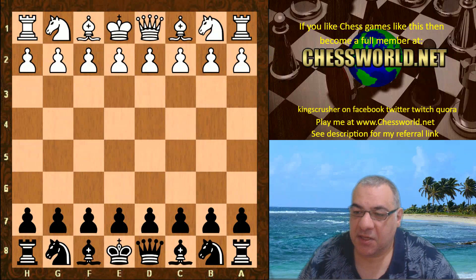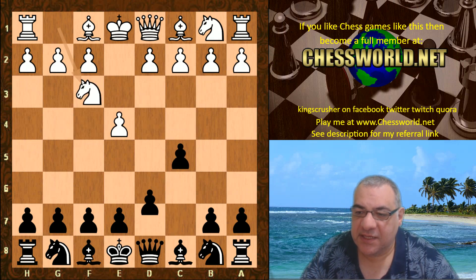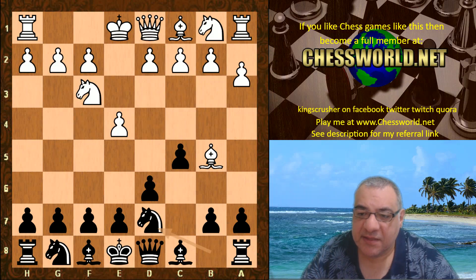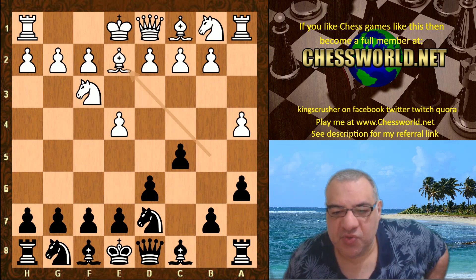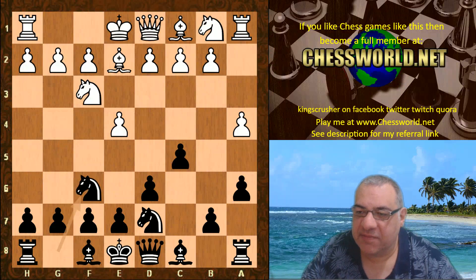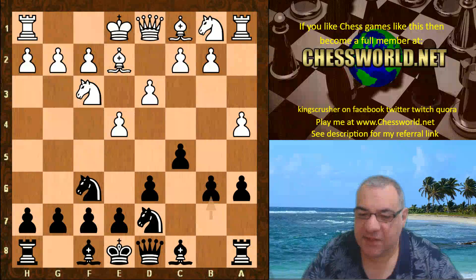Leela playing black: e4, we have the Sicilian Defense, Knight f3, d6, and Bishop b5 check — the Nimzovich-Rossolimo attack system. Knight d7 was chosen by Leela, a4, a6, Bishop e2. This is quite a positional choice, and Leela is actually very strong in positional play — it might not be the best choice for a more classical alpha-beta engine to play against Leela.